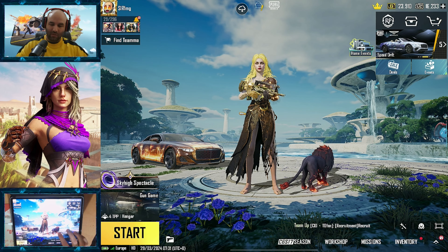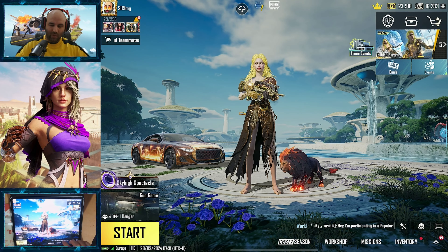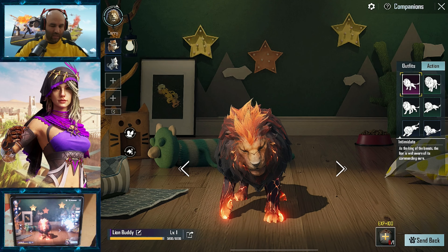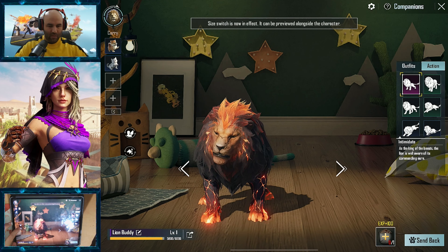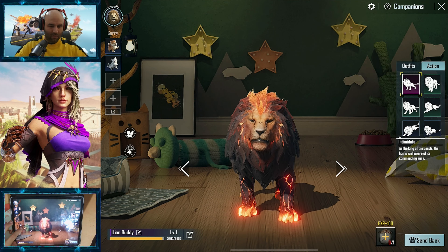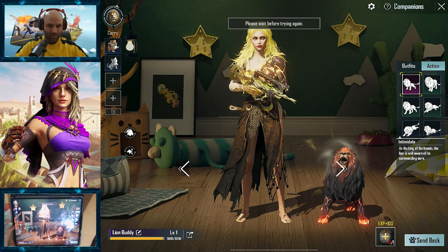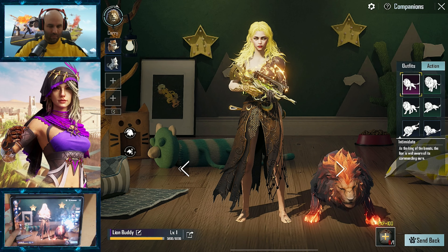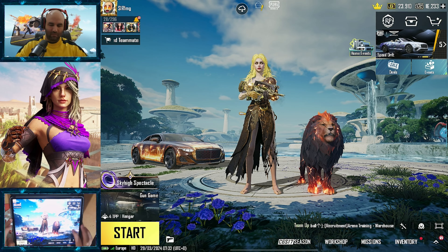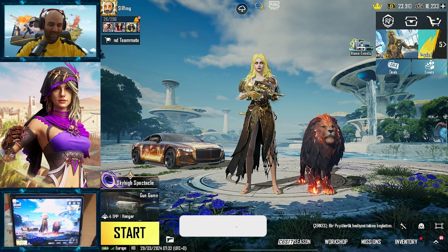Let's see him — he's so small and cute. So this is the first resizable companion, so we can actually make him look bigger somehow. Let's figure it out. Size switch is now in effect. How do we make him bigger? Either small or big — let's make him big. He's kind of big, not gonna lie.